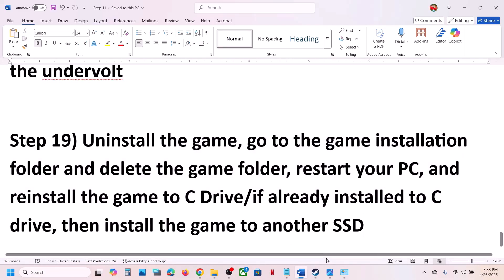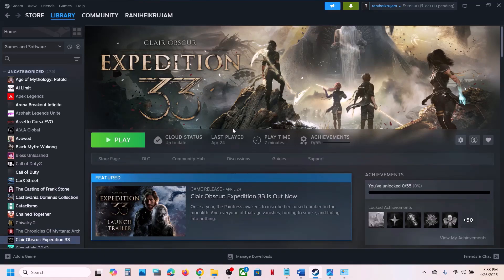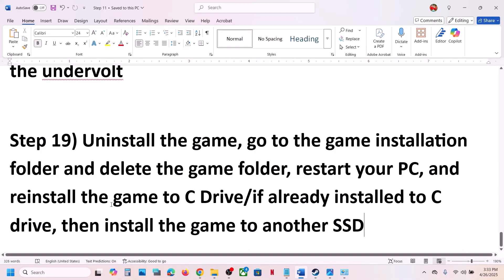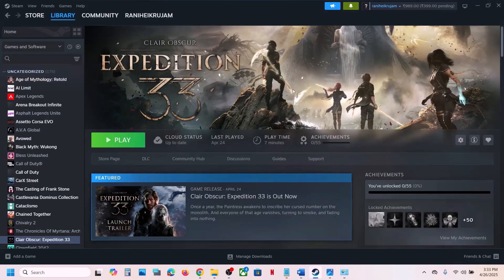The last step is to uninstall and reinstall the game to a different drive. Right-click the game in Steam, select Manage, then Uninstall. After uninstalling, go to the game installation folder and delete the remaining game folder. If the game was on D or E drive or an external drive, try installing it to the C drive. If already on C drive, try another SSD. One of the steps shown in this video should help you run the game successfully on your Windows computer.